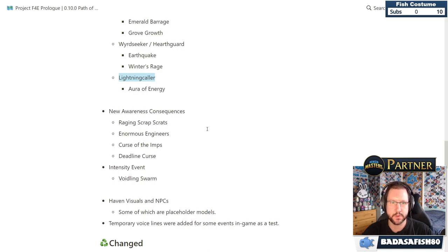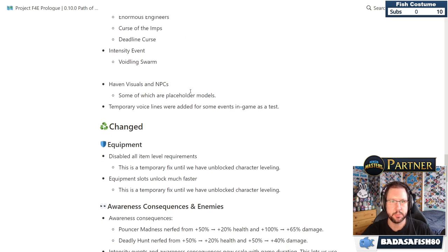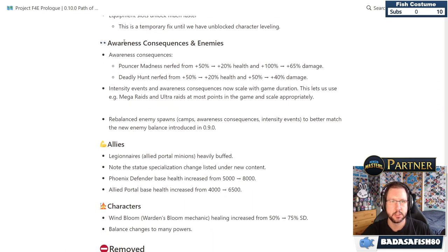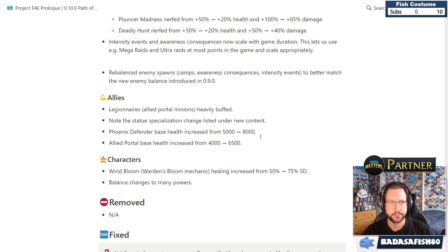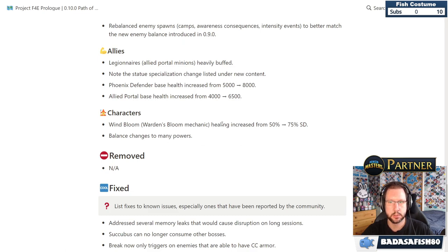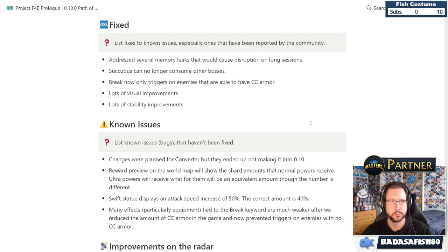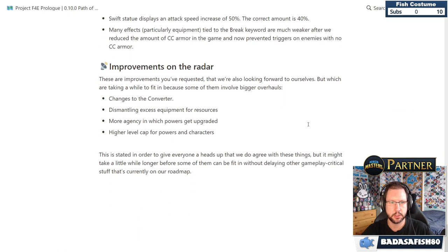New Awareness Consequences include Raging Scrap Scrats, Enormous Engineers, Curse of the Ems, Deadline Curse, Intensity Event, Boiling Swarm, and Haven. Equipment changes: all item level requirements have been disabled as a temporary fix, and equipment slots unlock much faster. Various balance changes include Legionnaire being heavily buffed and Phoenix Defender health up.